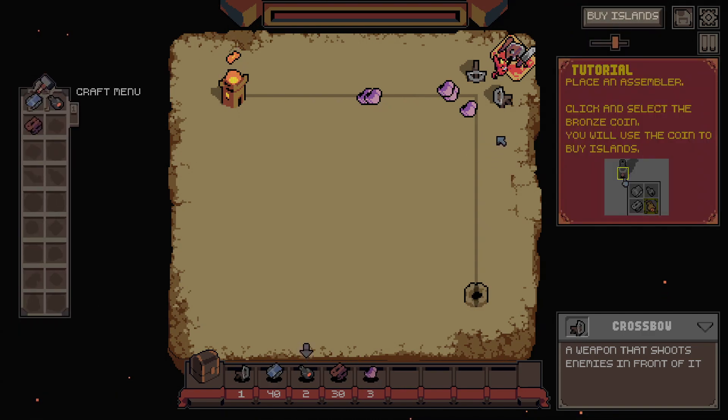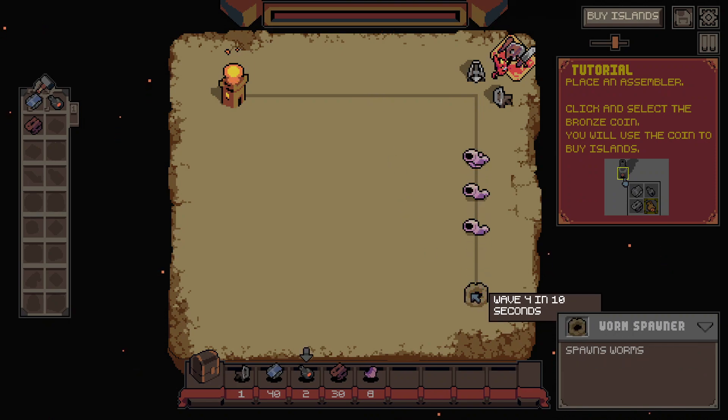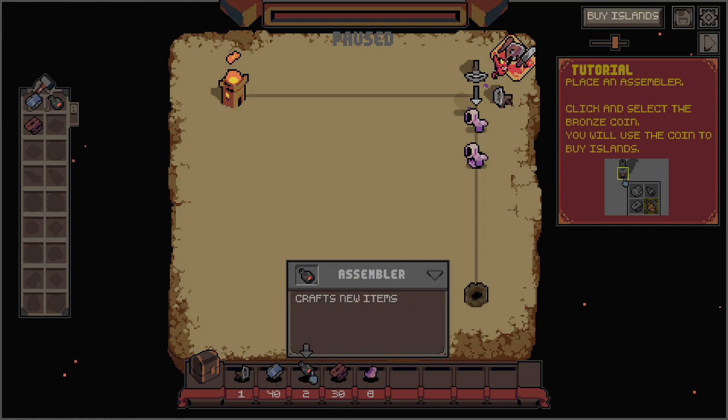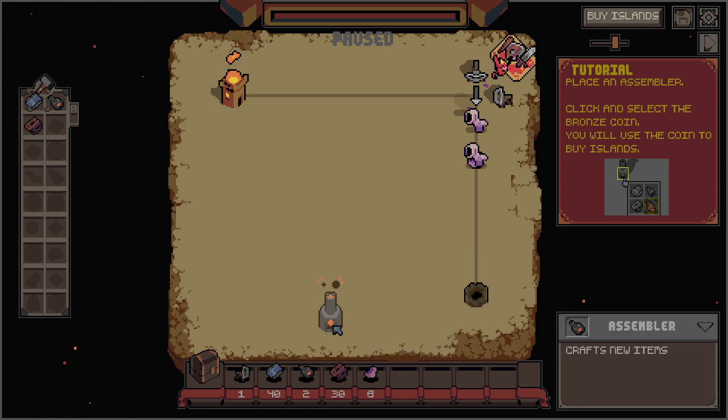Oh — worm corpses. They are items. Okay. Place an assembler. Click and select the bronze coin you'll use. Okay, not sure what that is. I'm gonna move this. Crafts new items. Okay. I am not exactly sure where I'm supposed to...